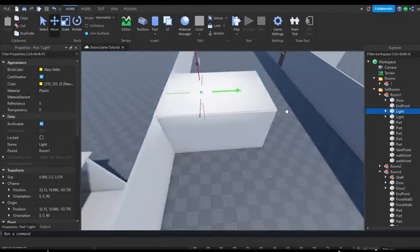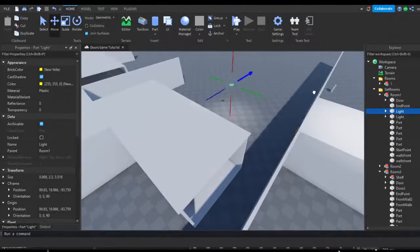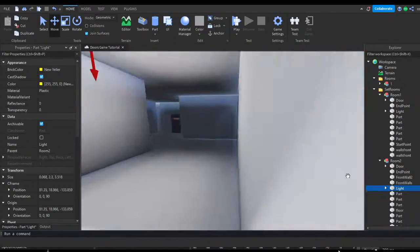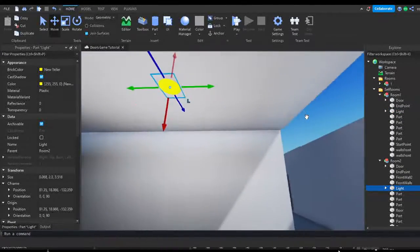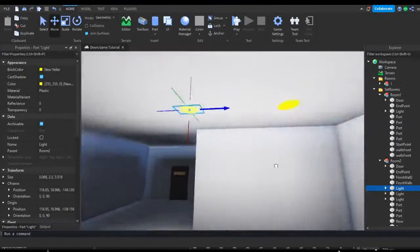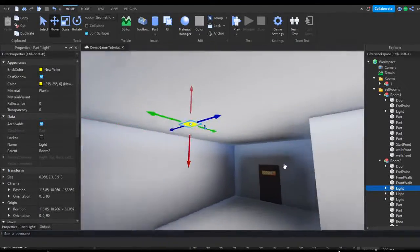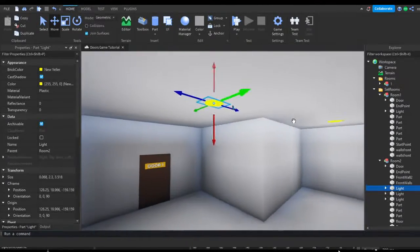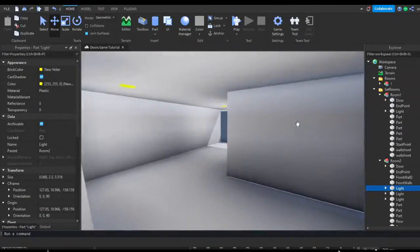Now we can put a light in room one. I'm going to copy and paste it and center it. I'll copy and paste the light and put two inside of room two since room two is a little bit bigger than the other rooms - actually I'm going to put three: one right here, one near the ending, and one centered over here. Now as you can see the room is a little bit brighter.